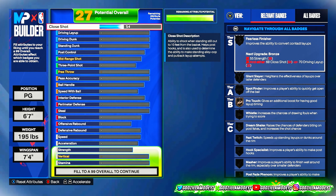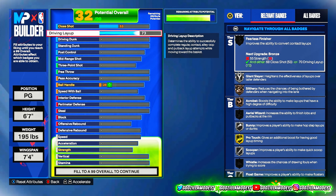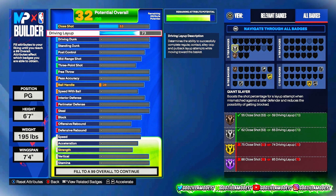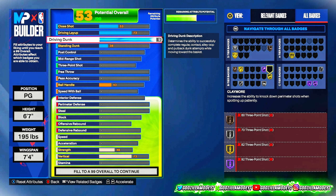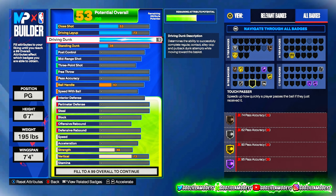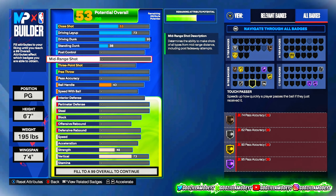Right here y'all want to make close shot at 53. Driving layup — I usually make a high driving layup build, but this one's only gonna be at 73, just enough to get badges like Giant Slayer and things like that. For that driving dunk, y'all gonna make this a 93. So now we get Slithery, Giant Slayer, Posterizer, Precision Dunker, Aerial Wizard, Hall of Fame Spin Cycle, and Two-Step. This build is gonna be crazy.